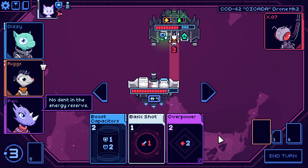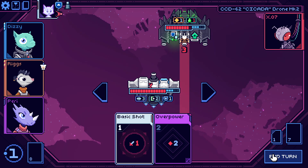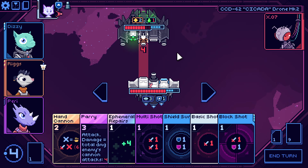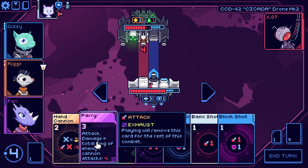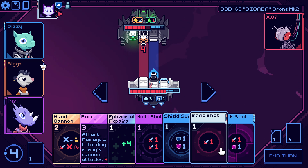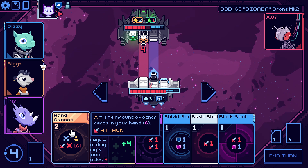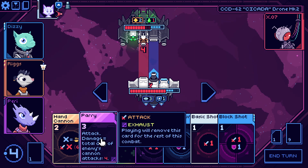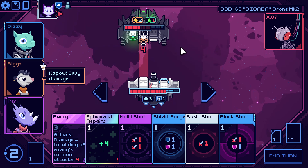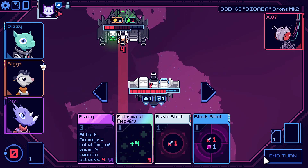We just move one. This poison ignores shields by the way, which is really nice. Go ahead and grab that bolt, get options for next time, some more capacitors. Move one again. Oh god, he's just getting stronger — he's got one big gun. I don't need to use repairs which is nice. Still need to move out of the way of this. I want to start doing some damage.